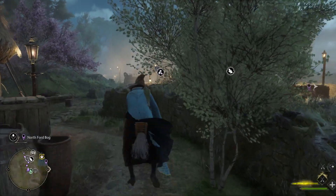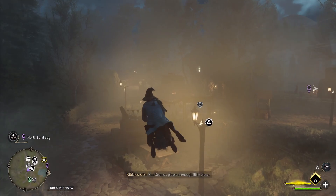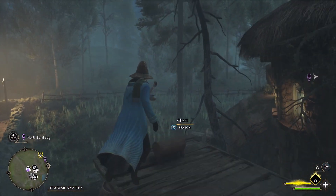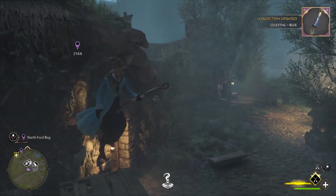Now we're going to get out of here. I'm going to go ahead and jump on the broom — we're going to need it anyway. Go to the other side of town and right by this house, on top of this little furnace thing, is another chest. Open that up for the next collection chest.